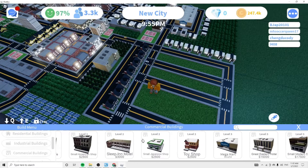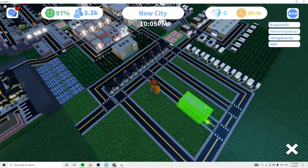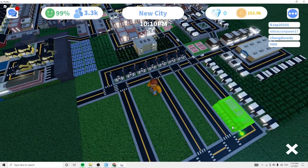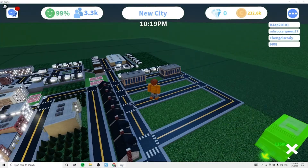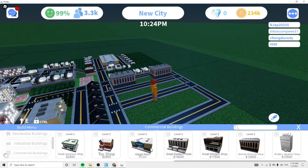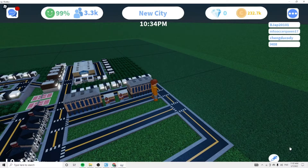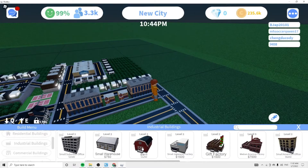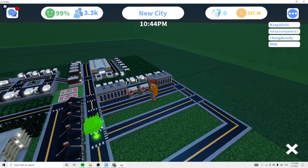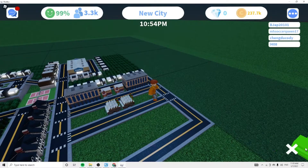They made a bunch of new things in this game — they updated it and it all looks pretty cool. We're going to do a medium American shop, I'm going to put two of these. That looks good, and then we're going to do a toy shop. And for the industrial side of things, we're going to do the gift factories — these things all came from the Christmas update and they look really cool.